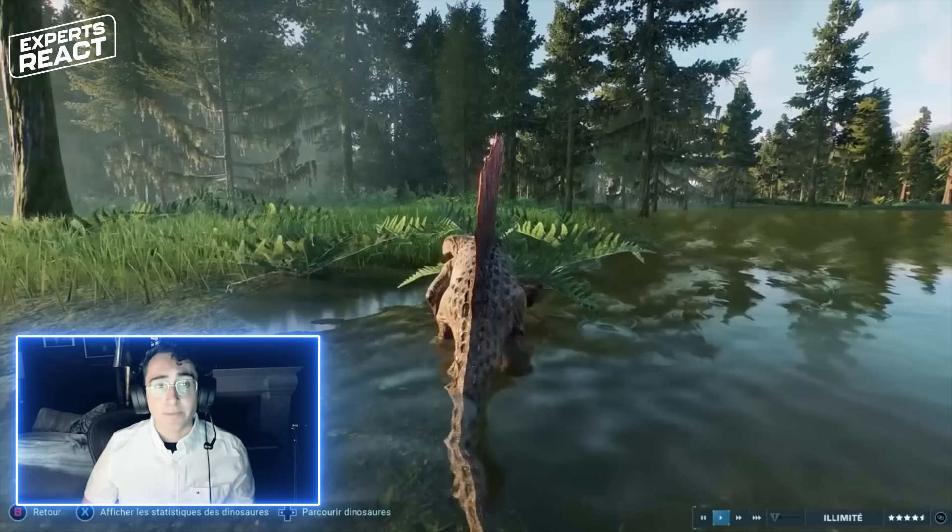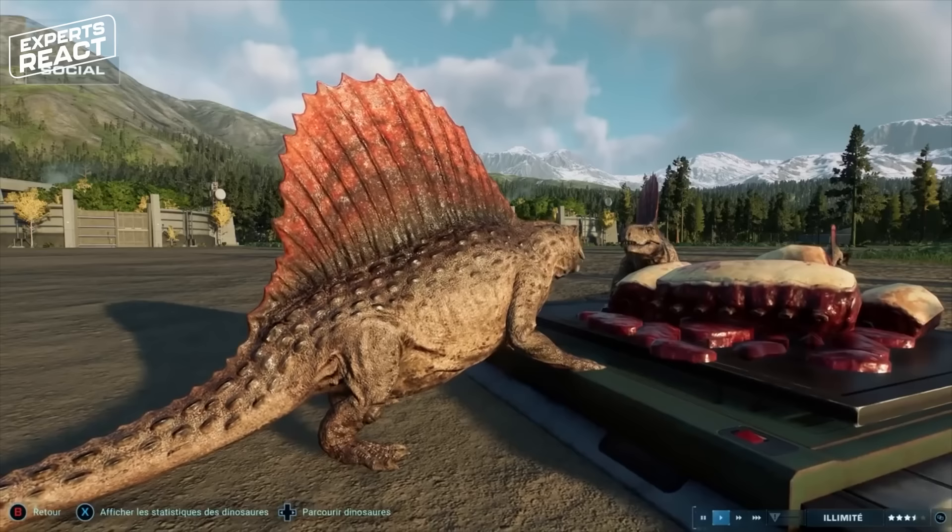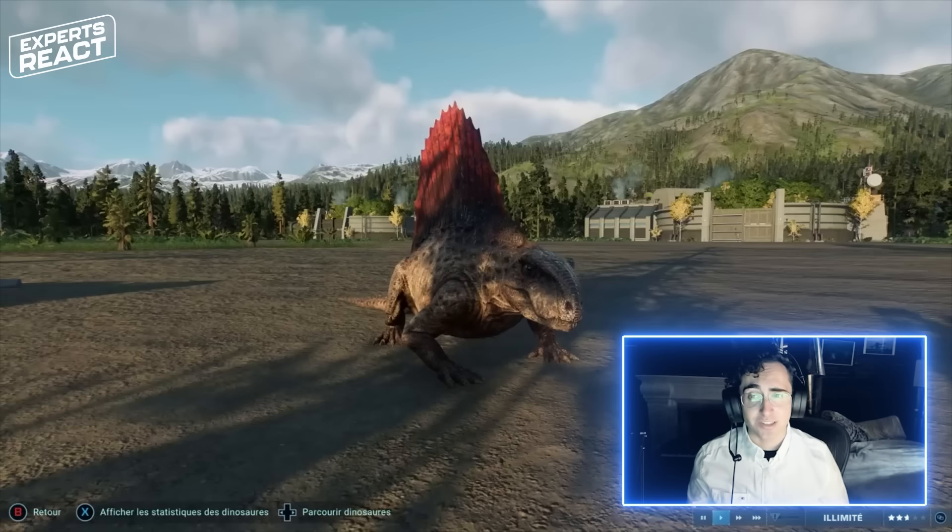Dimetrodon's most notable feature is definitely the sail on its back. There's a lot of argument today among paleontologists as to what the function of the sail really was. Some people think it was for display, some think it was for increasing the animal's surface area and allowing it to heat up and cool down more effectively. There was even one proposal that it had sails it used to swim by, like floating across rivers and lakes like a sailboat.